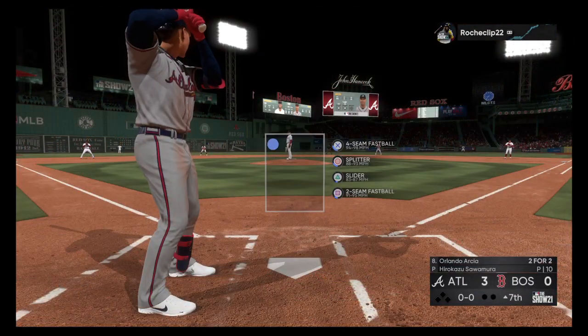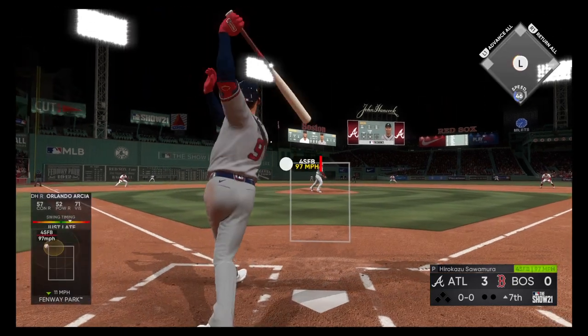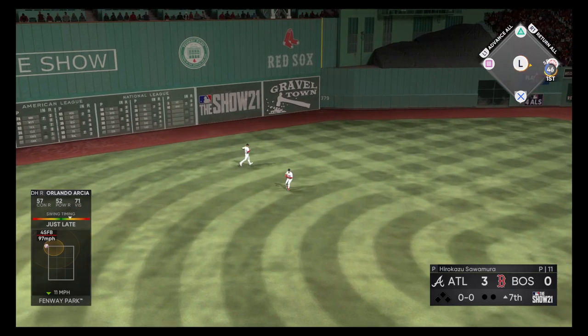Seventh inning ready to roll, and striding forward the designated hitter Orlando Garcia lines one toward center field — a base hit. Early trouble to lead off the inning.